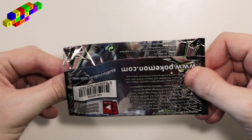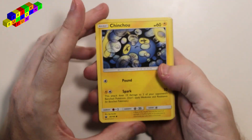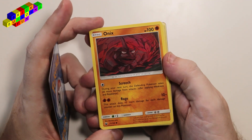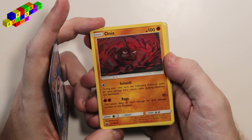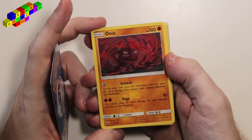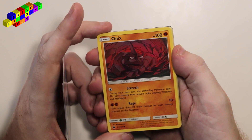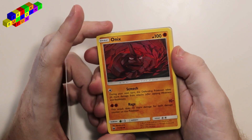Okay, open up. Just having trouble finding focus. Here we go. We got Chinchou. We got Onix. It kind of looks cool. Ten more damage for each damage counter on this Pokemon, and during your next turn the defending Pokemon takes 20 more damage from attacks.